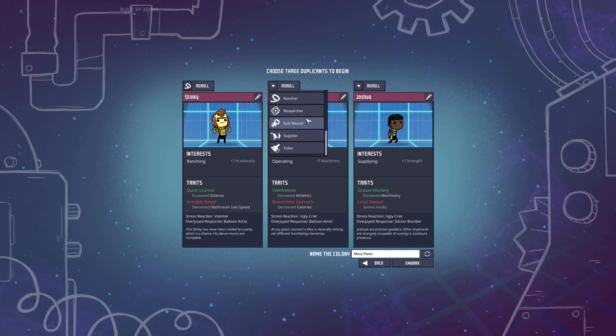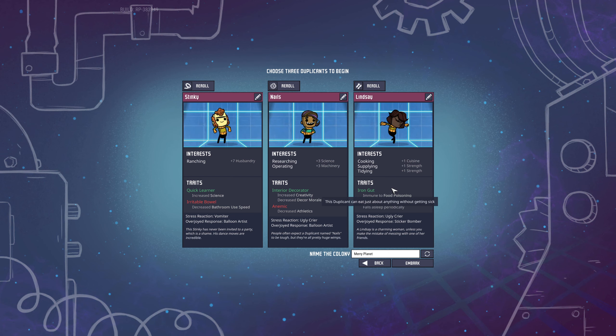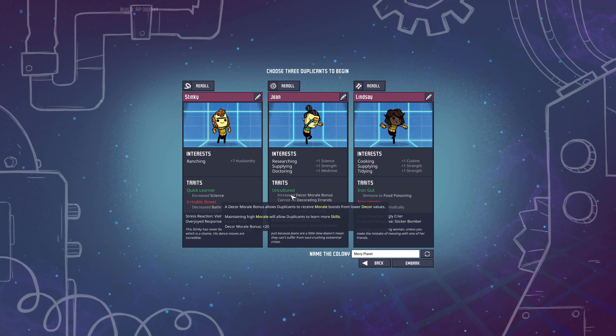We need somebody who can do research and somebody who can do cooking. Operating and researching - I don't like interior decorator. He does not get a lot of morale boosts from high decor, so he's annoying to keep at high morale. Anemic, I don't like that either. I have a plus seven size, I need to have something else. Can't do cooking - that doesn't really matter. This one is uncultured. Increase the core morale bonus - okay, that's good.